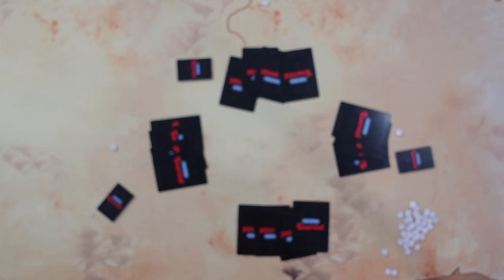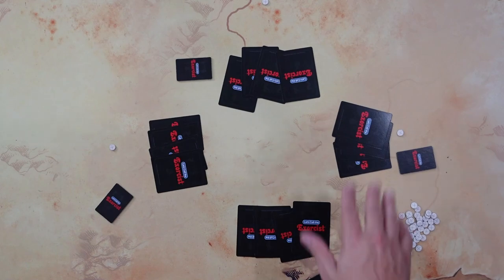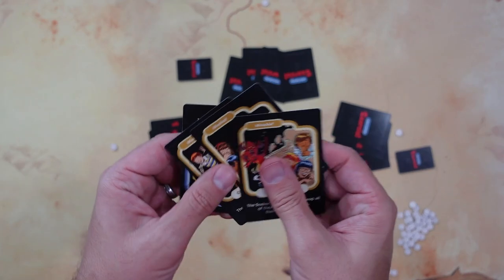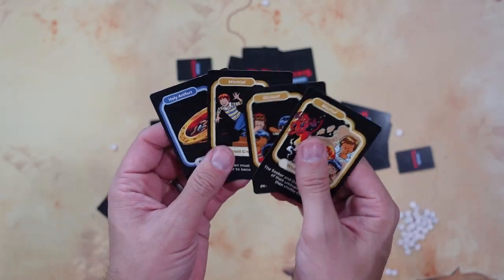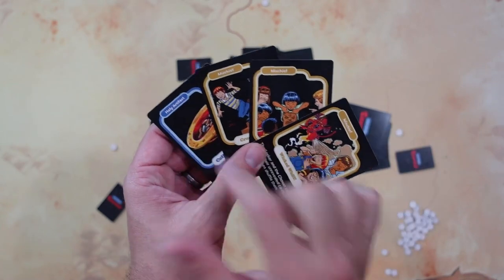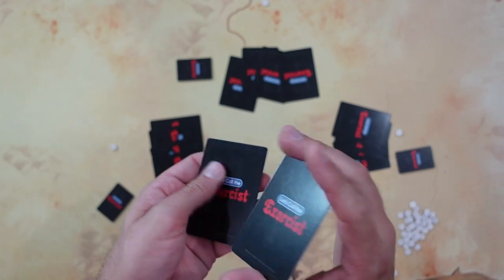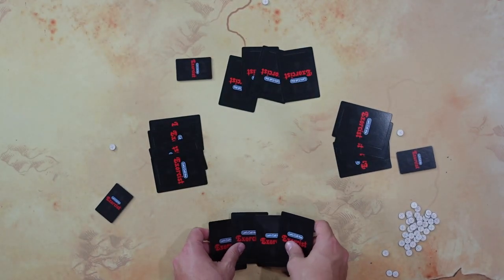I happen to be possessed. Then all the cards are handed out equally — four for each person — and everybody looks at their cards. I look at mine secretly and I see I've got one holy artifact. Since I'm possessed, I don't want this one to be revealed. Then they shuffle their cards and place their four cards back in front of them. You know what cards you have but not their location.